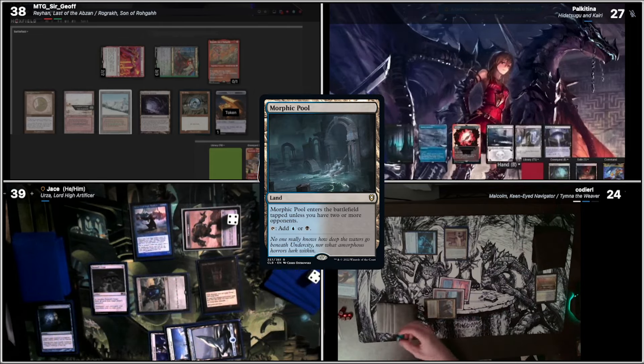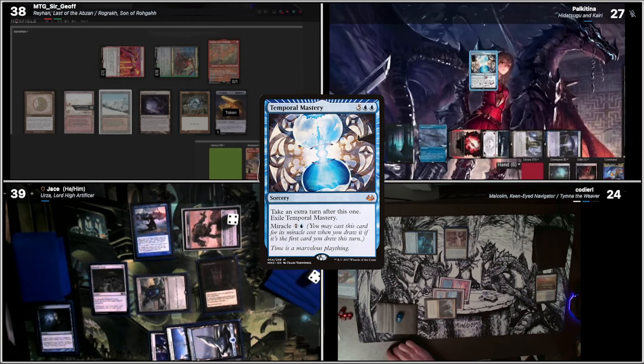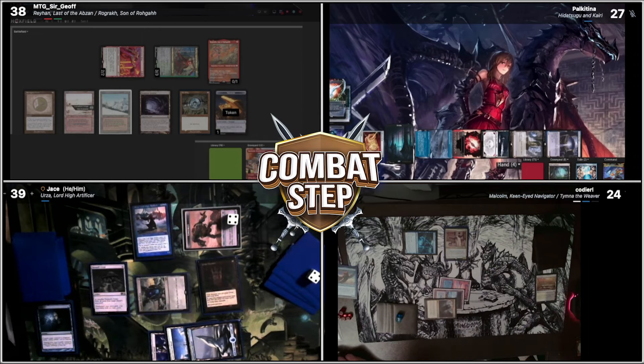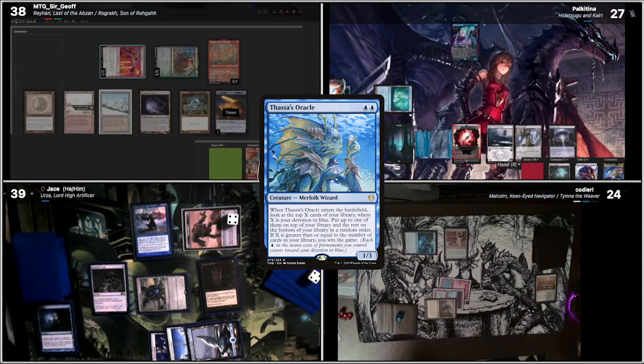I'll drop a turn. Morphic Pool. Seven. Temporal Mastery — I'll attempt to take that extra turn after this one. Chrome Mox. We'll imprint the Reality Step. Load mine. Turn. Block. Field of the Colosseum. Thassa's Oracle. Put this one on the bottom and this one on the top.